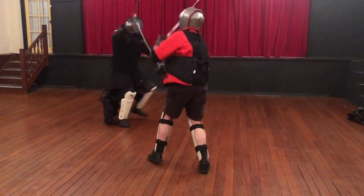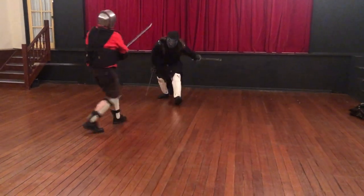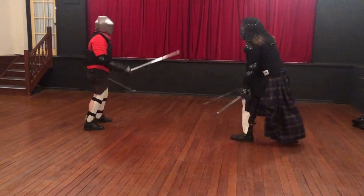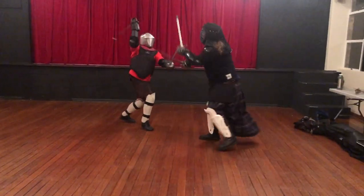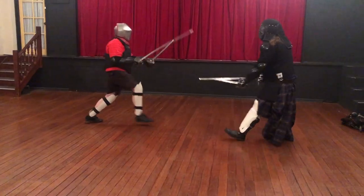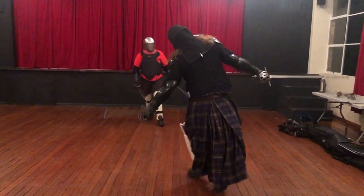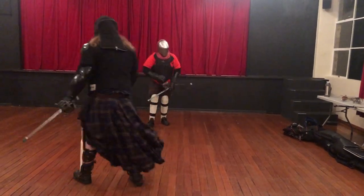Nothing definitive happens here — just goes to show you a short dagger can be kind of messy. Here, on the other hand, I get a good solid dagger parry and a line for a nice clean outside riposte. Grizzly's sword is nowhere to help him.